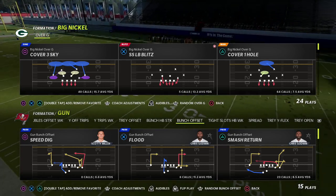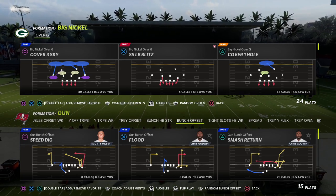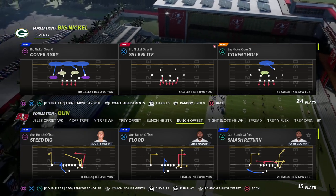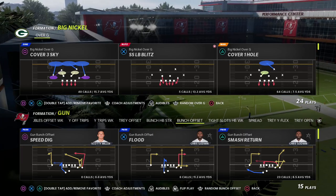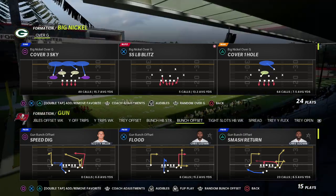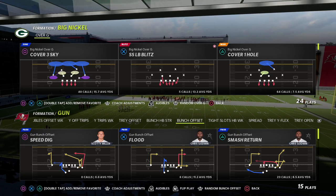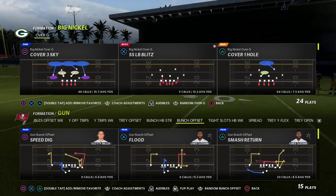If you're new to the channel and you'd like to learn more about match coverage, I actually have an entire ebook devoted to teaching all the match principles — from cover three buzz match to cover four quarters, to palms, to six, to nine, to trap, to MEG, to cone, to Connie — all of those different coverage concepts. By becoming a Patreon member you get access to all 26 of my Madden 22 offensive and defensive guides.